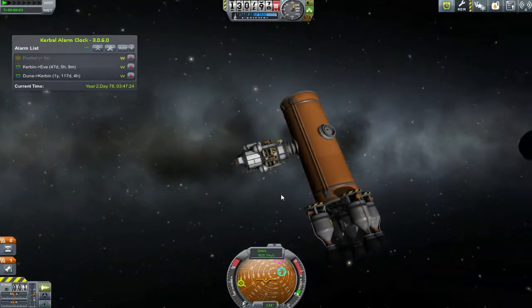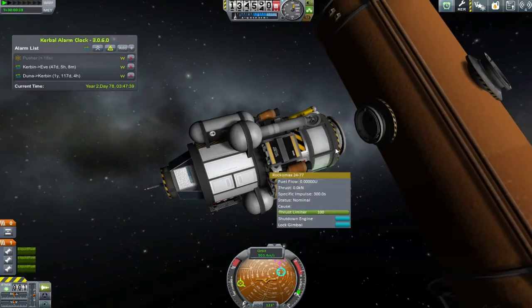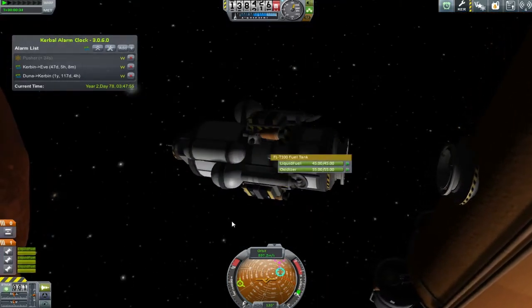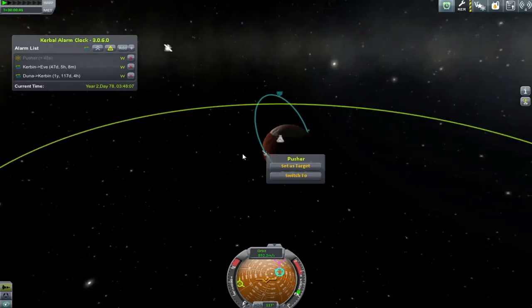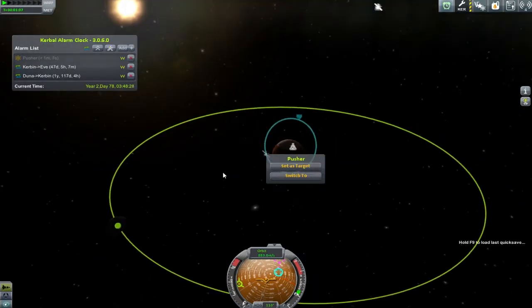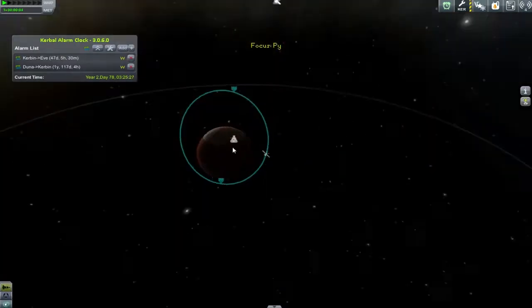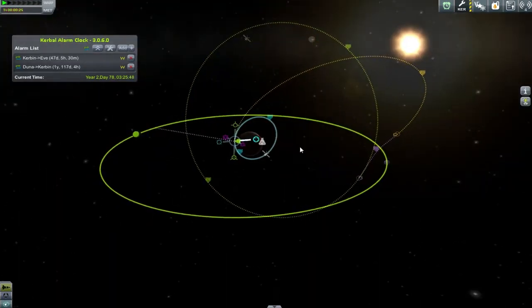One of the first problems I encounter almost immediately is that when I come here and separate the vessel off, one of the first things I did was put the maneuver node onto the pushing device here, not the actual probe - which means I've got no maneuver node here to play with. This is more vexing than you might realize. So what we're actually going to do is reload back to the other side, come round, and redo this maneuver node after I have separated off from the pushing craft.